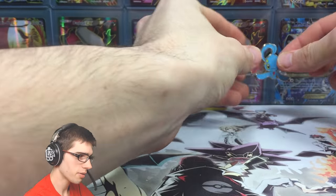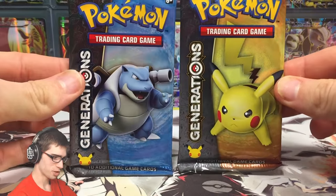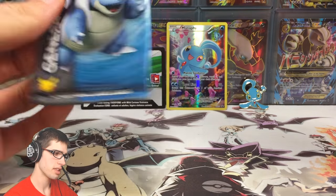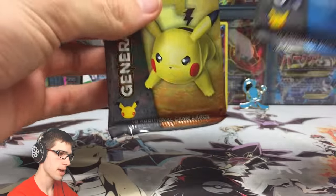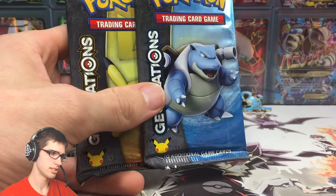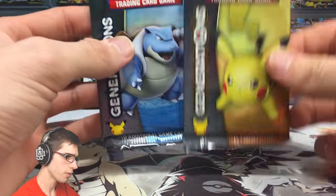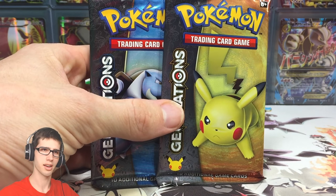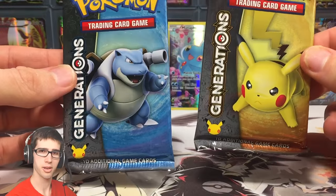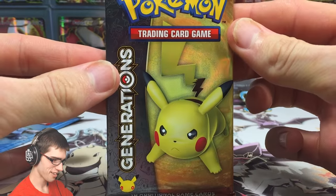That looks sweet. Let's get into these two Generations booster packs. Generations has treated me average — I don't think I've got the best pulls, but I wouldn't say I've got the worst. The Mega Kanto Trio has completely avoided me, same with the regular Kanto Trio final evolutions. So let's hope for one of those — just a regular EX or Mega EX of Venusaur, Blastoise, or Charizard out of these two packs today. Let's go, let's see if we can pull one of those.